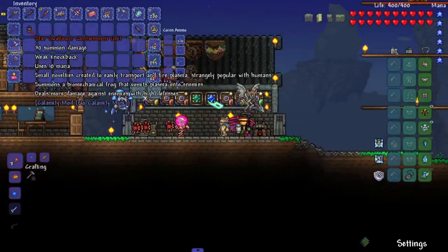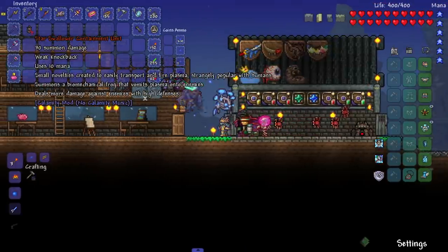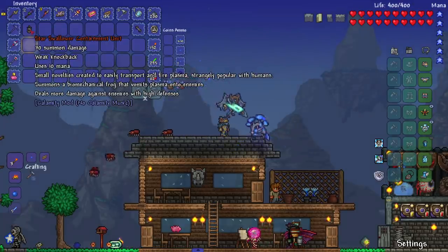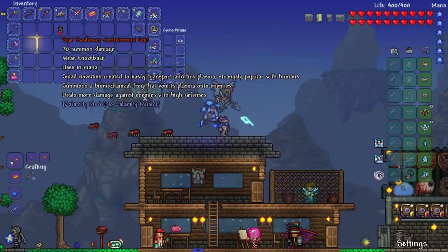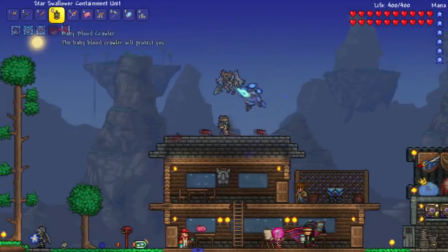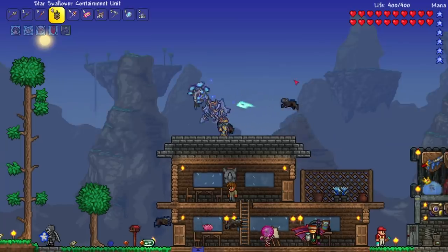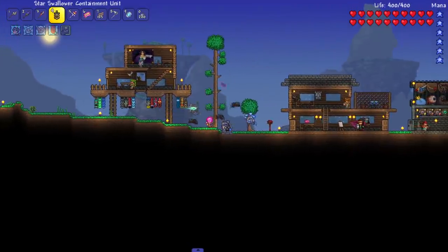Back to the video - star swallower containment unit does 30 summon damage. 'Small novelties created to easily transport and fire plasma, strangely popular with humans.' It summons a biomechanical frog that vomits plasma on enemies and deals more damage against enemies with high defense. I had some people telling me this happens a lot with weapons like this - people told me the blade staff from 1.4 sucks because they don't know how it works. Same thing here, the star swallower is used for defense shredding. Who doesn't like biomechanical frogs? Look at these things, they look hilarious.